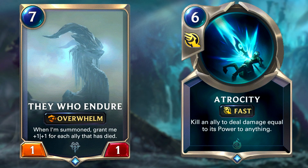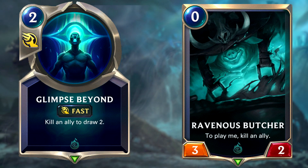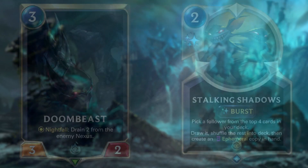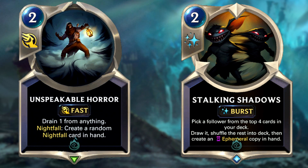The game plan is pretty simple: be as aggressive as you can, reduce your opponent's health as low as possible, and then burn them out using They Who Endure plus Atrocity. When you summon They Who Endure, it should be massively buffed stats-wise due to all the units that have already died. You can quickly pile up these deaths using cards like Glimpse Beyond and Ravenous Butcher. Notable additions from the Targon release are Doom Beast, Stalking Shadows, and Unspeakable Horror, which all contribute to the same flowing deck style. Otherwise this deck remains the same as it has been for the last couple of patches.